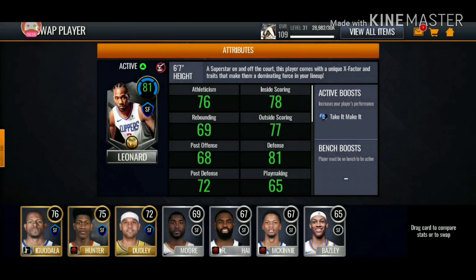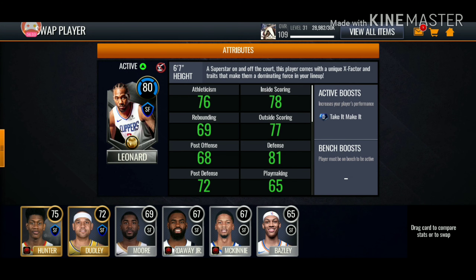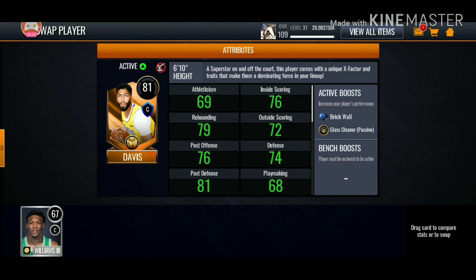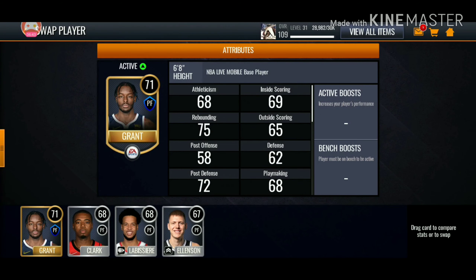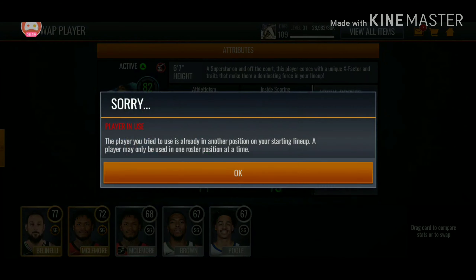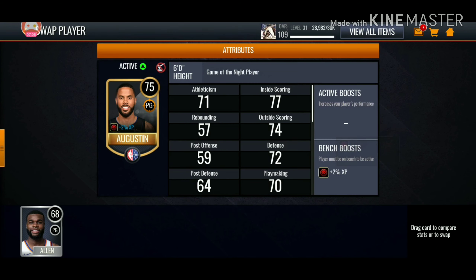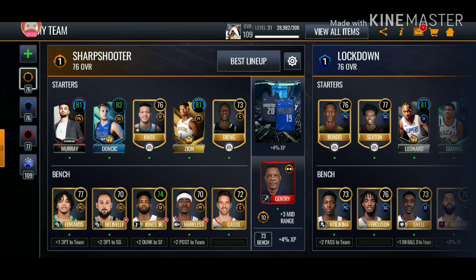I need to stop locking my lineups so I don't click best lineup. I'm pretty sure Kawhi — yeah, he's just an 80. So we have a pretty good forward base team here — the forwards and the centers. Giannis — is he getting upgraded? Yeah, he is. So we got two of our superstars getting upgraded. Go ahead and lock that lineup. In this lineup — is Zion getting upgraded? He is. Is Luka? No, he's not. Is Jamal getting upgraded? No, he's only getting a great one. So we have pretty good lineups here.